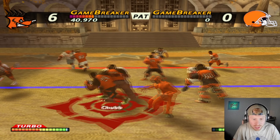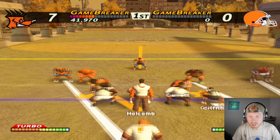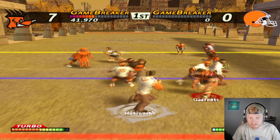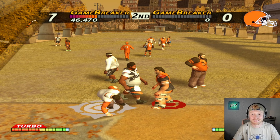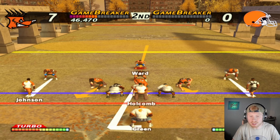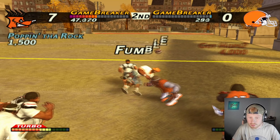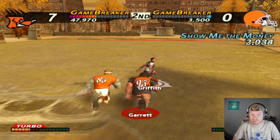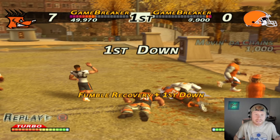We're going for one with Nick Chubb and he's going to make it in for a conversion. Browns defense — let's see what we can do with Myles Garrett. He's going to get a sack on the first play. Denzel Ward ends up playing safety for the Browns in the game. Oh my goodness — what even happened there? This game is insane. We fumble it but they still pick it up.